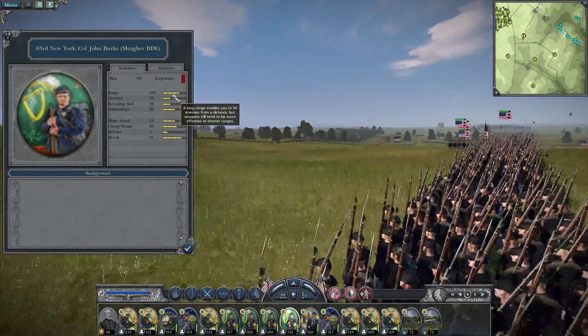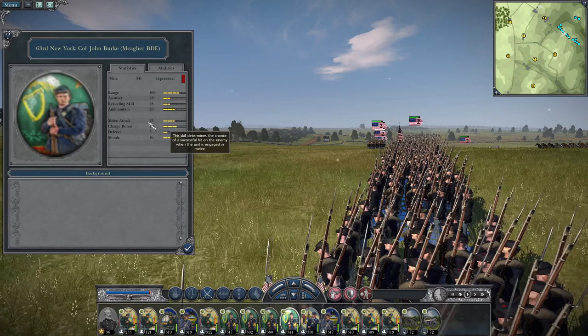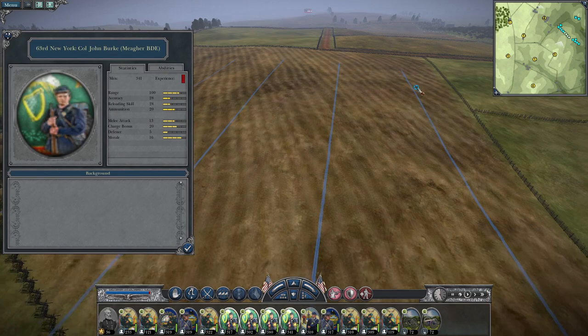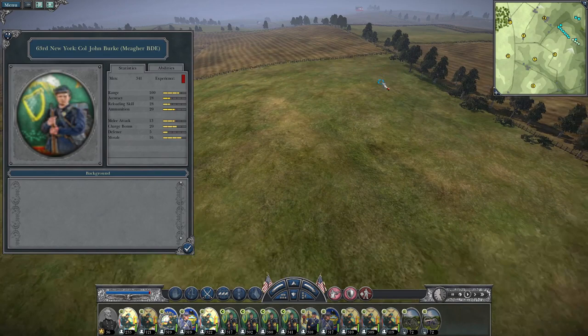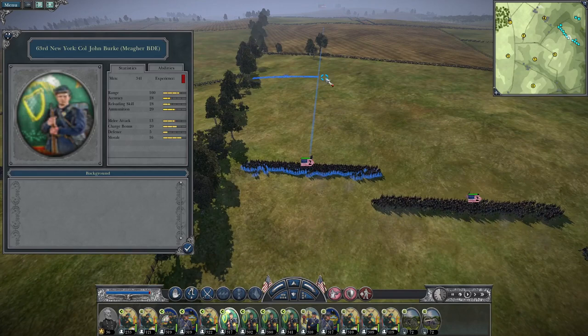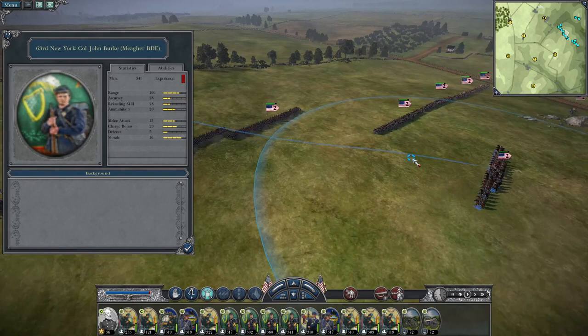63rd New York, bringing 340 men — also Buck and Ball. Accuracy of 28, reloading skill of 28, and ammunition of 20 — remember it. Melee attack of 13, charge bonus of 20, defense of 5, and morale of 16. There are just so many boys here you can have these lines as wide as you want.